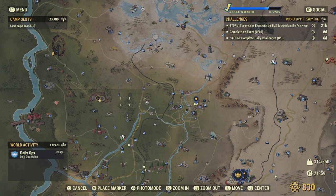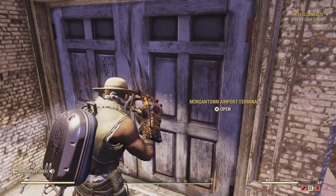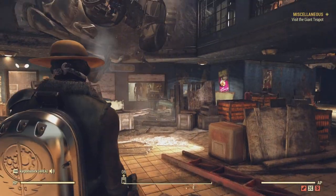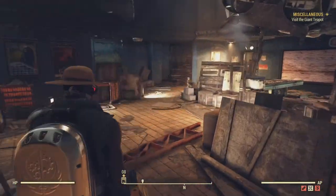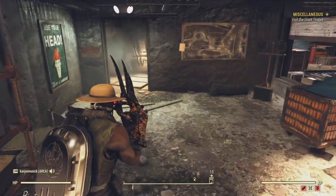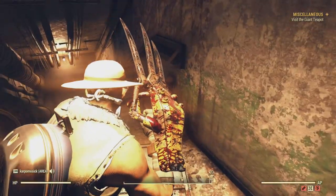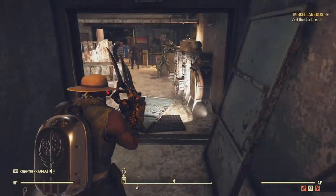Just due east of Vault 76 is the Morgantown Airport. Head over there and all the way at the top there's going to be a small plan for the backpack — but it's easier said than done. There are some high-level Scorched enemies up here; they'll scale up to your level, so just FYI. You'll need to make your way down before you can go up.